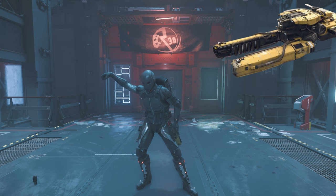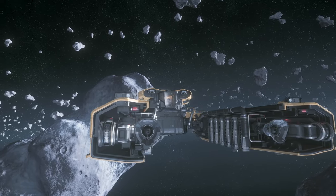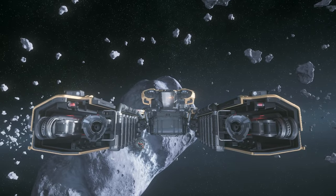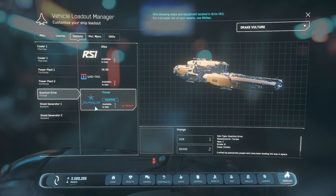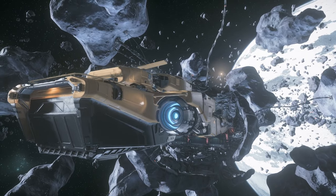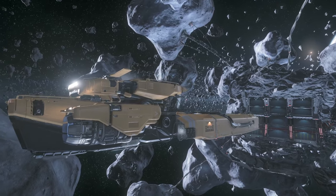We are going to be using the Drake Vulture. You can purchase your very own from New Deal on Lawville for 2.65 million credits. The only component I have upgraded is the quantum drive to a Voyage. I'm also using a Braid Scrapers. I'll leave a link in the description to a website that will show you where you can find these items if you're interested.